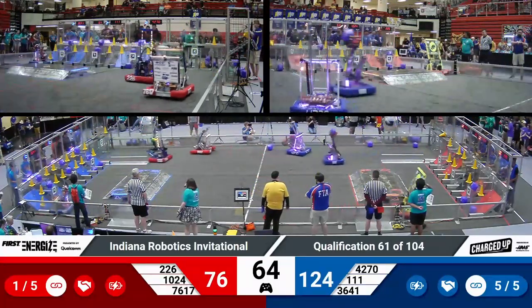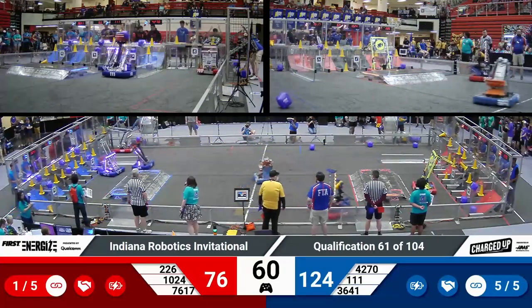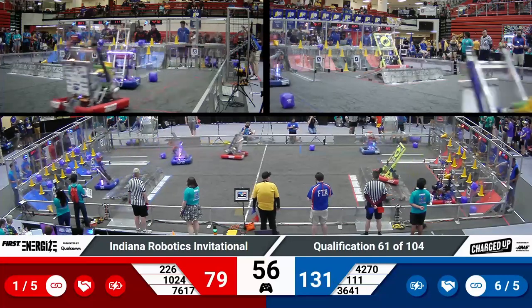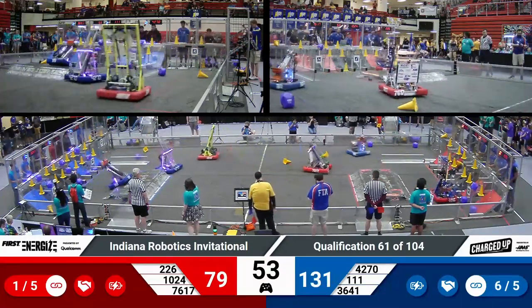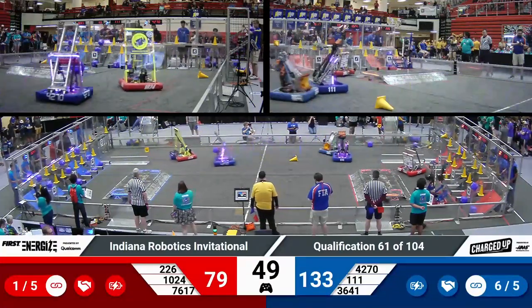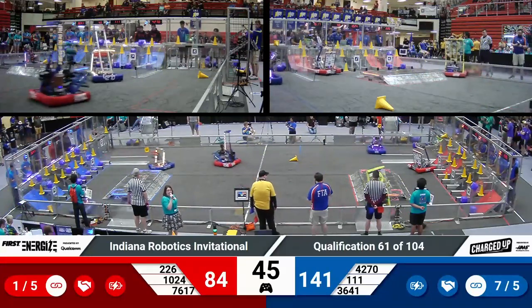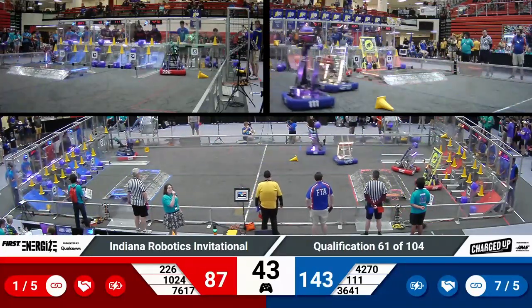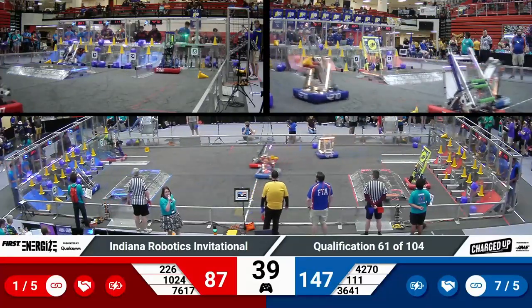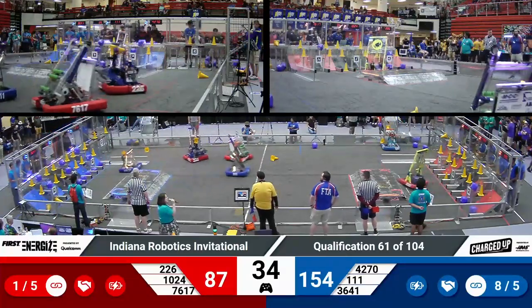Checking back in on blue — two rows completely filled up for the blue alliance. We do see the top row and middle row filled, with the bottom row just four game pieces shy of a complete grid as far as we can see. Checking in on red, they have got one link so far. Blue alliance with seven links, 40 seconds remaining, score of 147 to 87 in favor of the blue alliance.